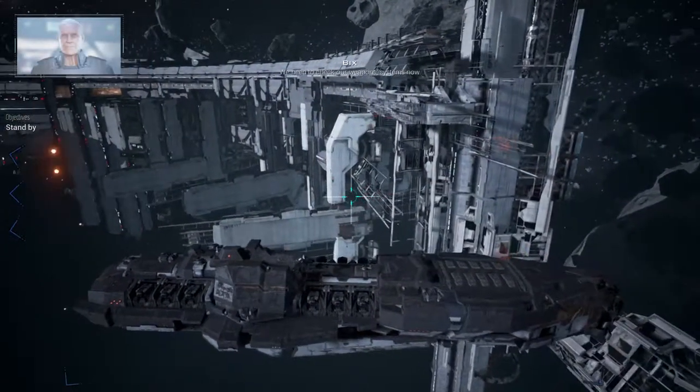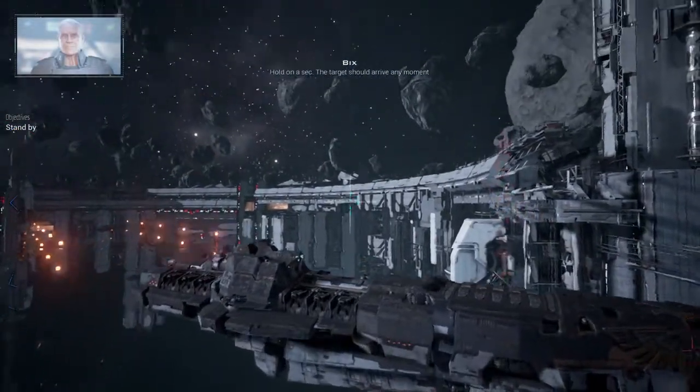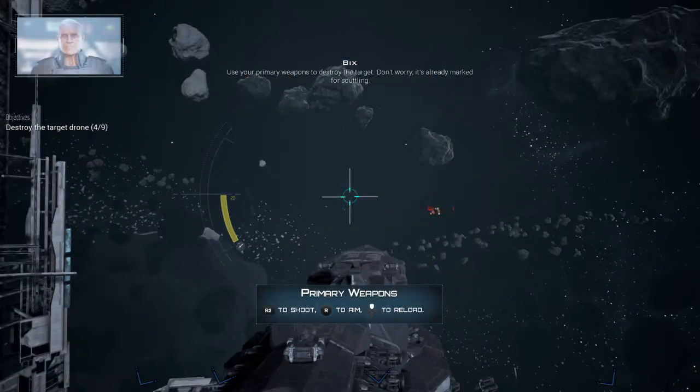We need to check out weapons systems now. Hold on a sec — the target should arrive any moment. Use your primary weapons to destroy the target. Don't worry, it's already marked for scuttling.